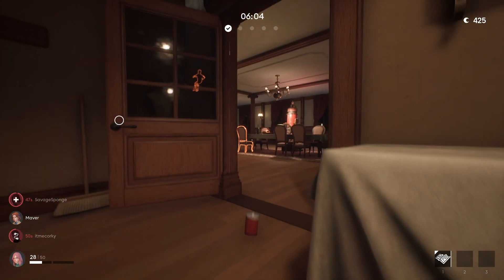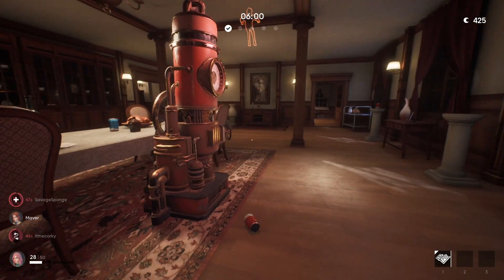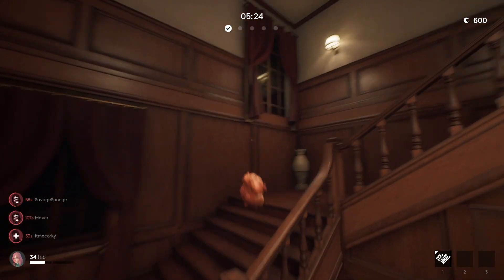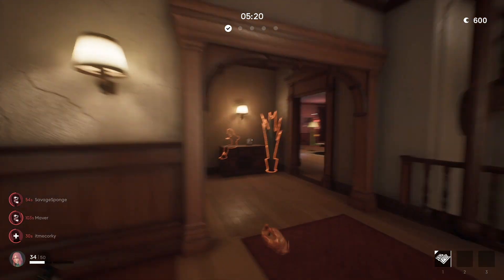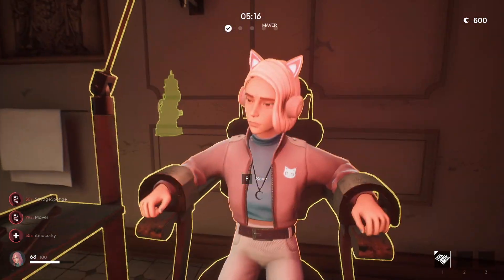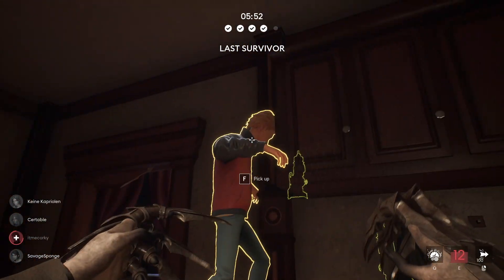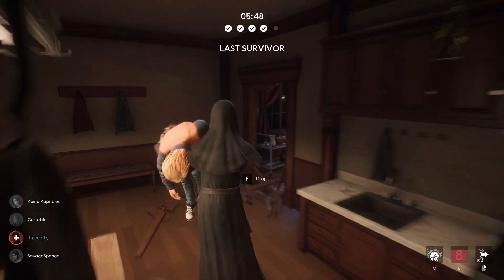Whenever you complete tasks, you are also given coins. At first these coins really confused me, but after a couple of games it started to make more sense. The coins reset every game and it seemed the only thing you can use them for is buying random items out of a weird chest. This works similarly to how Dead by Daylight does it, but instead of being able to take your item from one game to another, it's kind of stuck in each one.